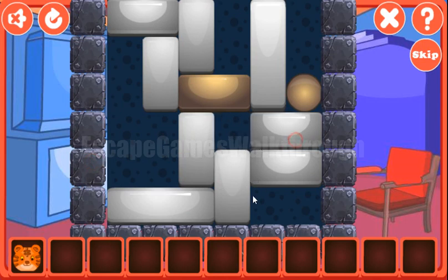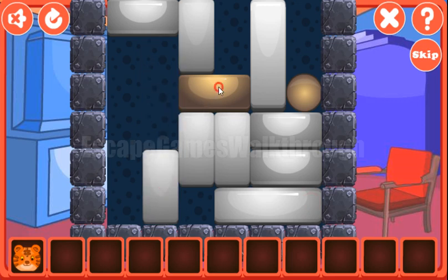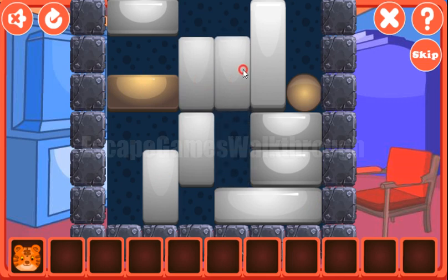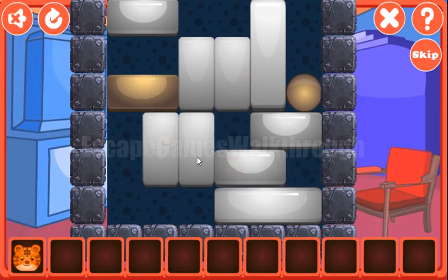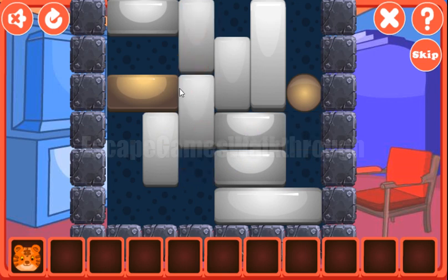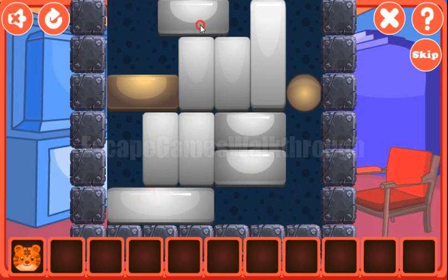Here we are to move this golden block to the golden ball there. Let's do it like that. Let's move this one to the right, then move this one, and move this one to the left side.